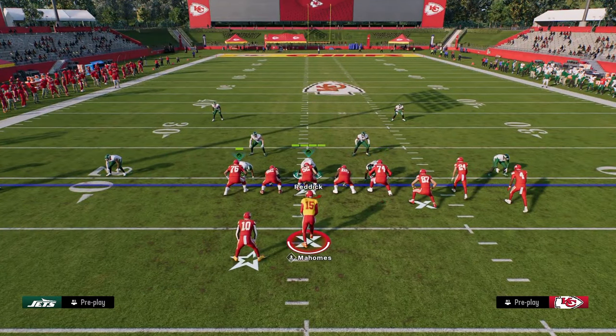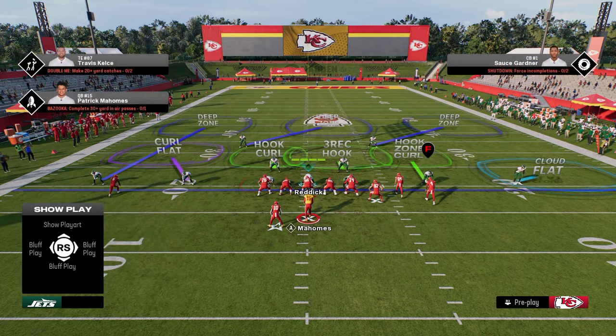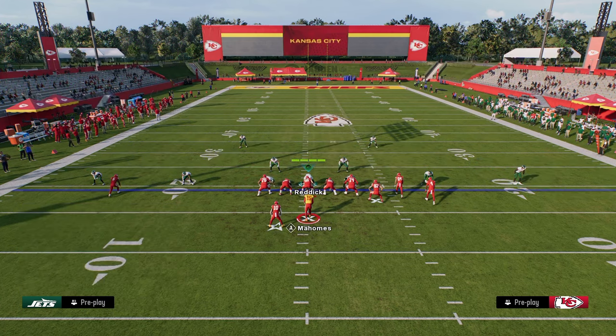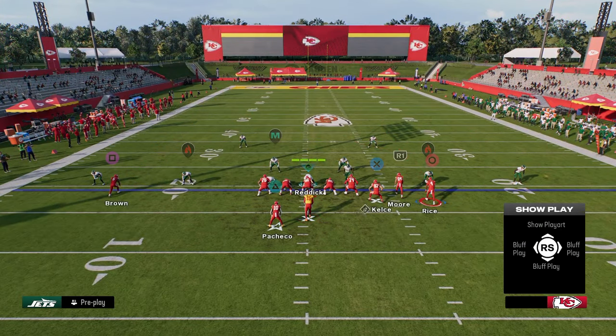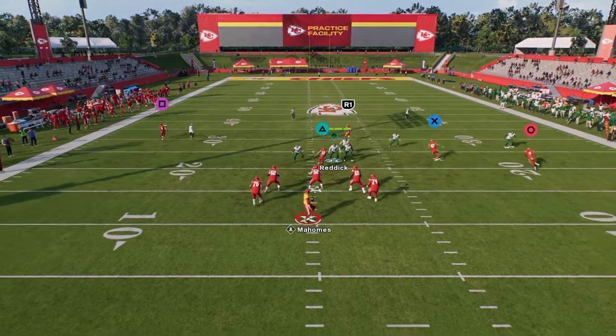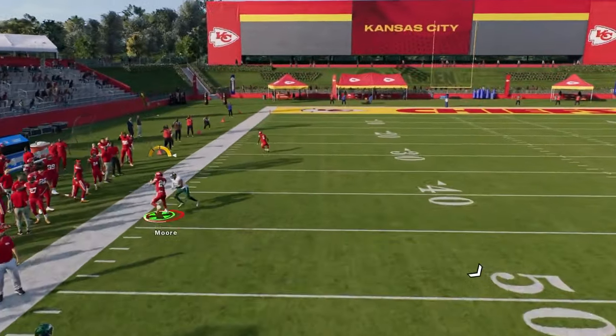The main adjustment we want to make on the back side is we're going to take this slot corner and put him in a seam flat. Seam flats this year are much better than curl flats. Then we'll go over kind of verticals and show how this plays. So you see here — this is the play verticals — take a look at that seam flat. It does a really good job of bracketing that crosser.